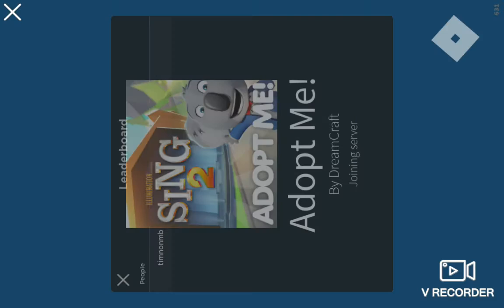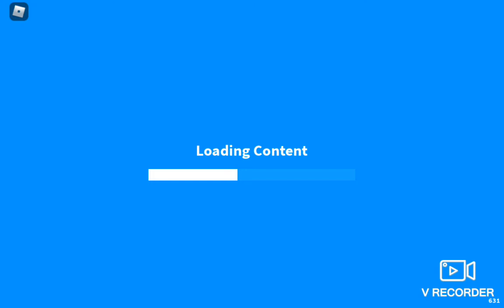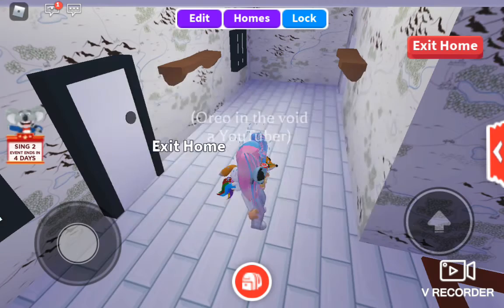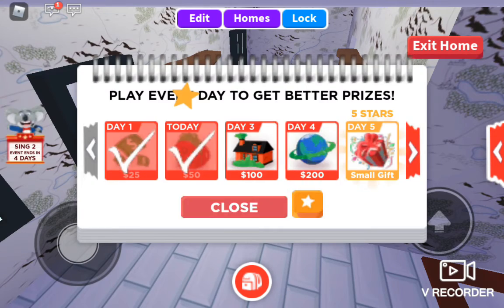I will show you my pets. And if you ever meet me, my friend, I will give you something for free. It could be a pet, a toy, a petware, a vehicle — it could be anything. I'm just going to give you anything that you say, like pets or something.